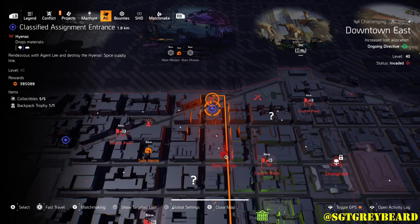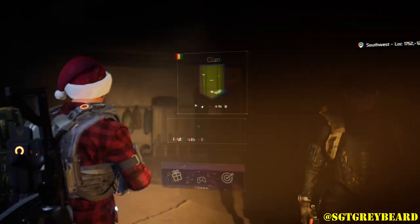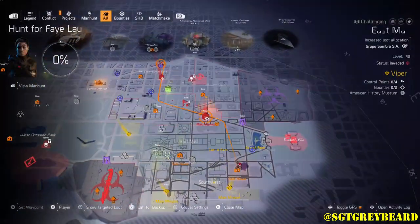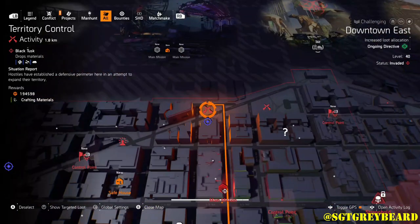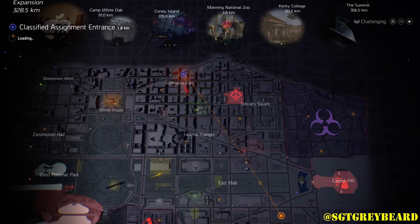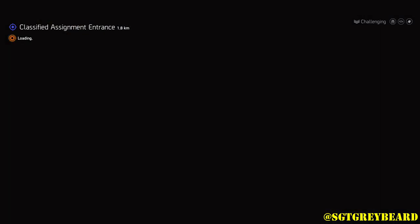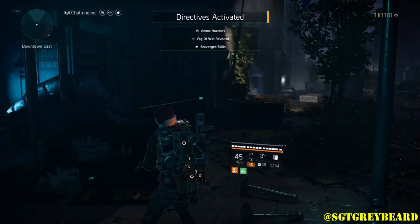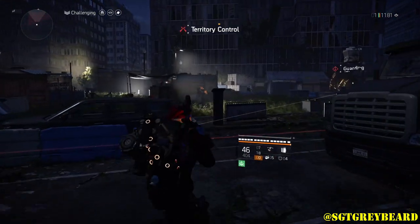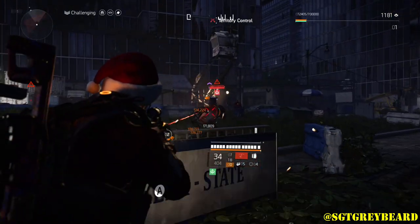The first location is in Downtown East, at the top of the map. You can see the territory control there — all you do is fast travel to that classified location and go from there. I'll be showing you this a few different ways: first run on challenging, then I'll switch over to heroic with about three directives going. You can do all directives or none — it's really up to you.